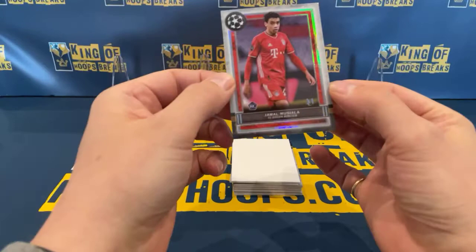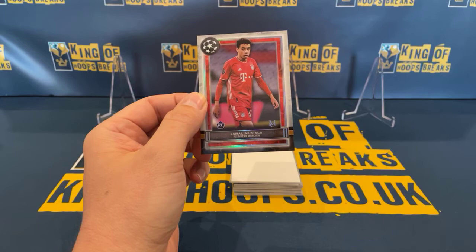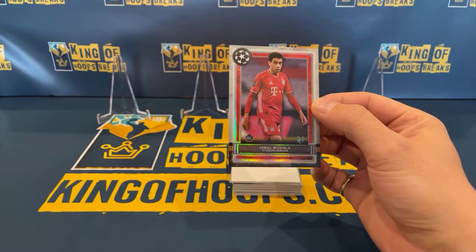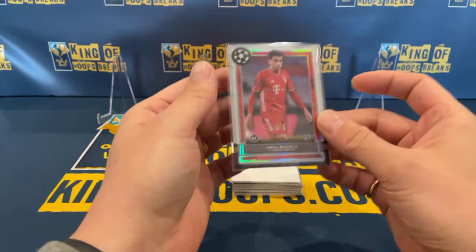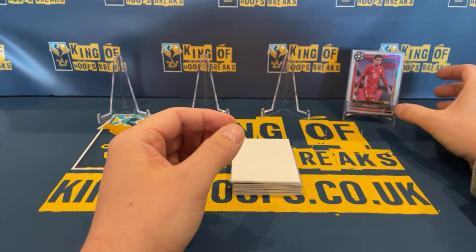First up — this is a great start. Real young prospect, Jamal Musiala, and that's going to go for Bayern Munich, so that's going to be going for Luke. One of the best rookies in the pack — great start there. The base cards aren't numbered but they're great-looking cards. The kid's only 16 or 17, he's scoring goals already, so real prospect.